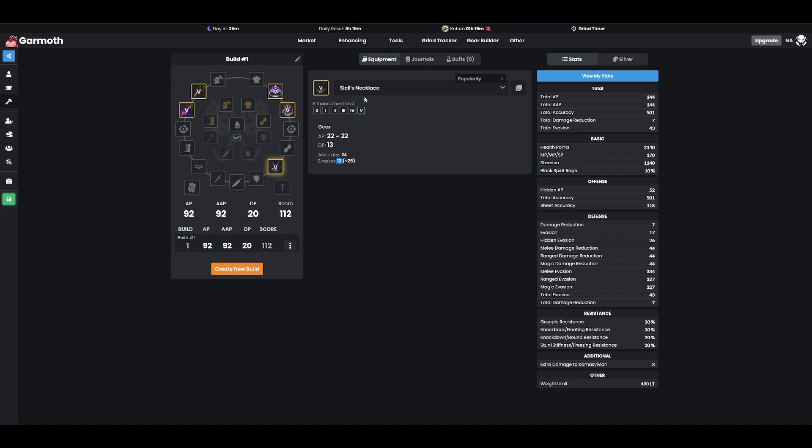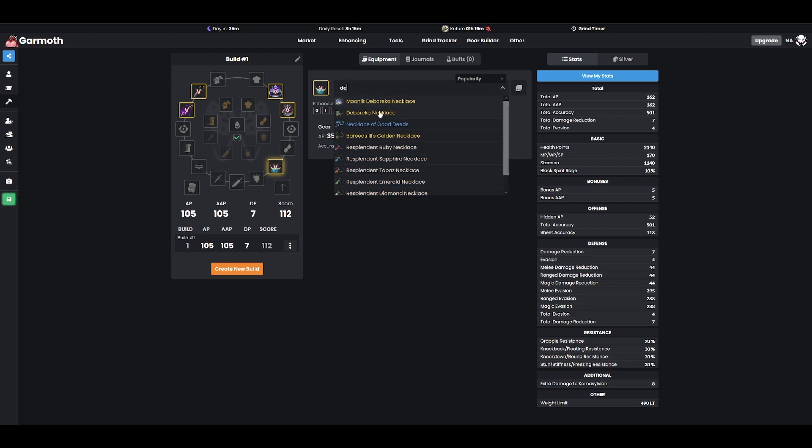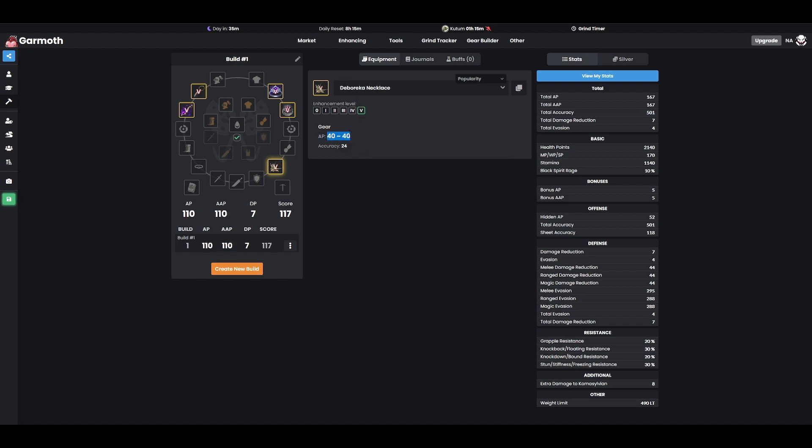Cecil's is going to give us that 13 evasion we need to help pad our stats. Now if you don't need the accuracy and you're not playing evasion, you have three other options for your necklace that are all really similar: Tungrad for an extra 20% BSR and 35 AP, the Ogre Ring giving 35 AP and 24 accuracy, and Latent's Power Stone also giving 35 AP and 24 accuracy. Those are your main AP-focused necklaces. Eventually in late, late game, you're going to want to go Debereca, which gives 40 AP over the 35, but it's way harder to come by and a lot more expensive. I would recommend using Tungrad, Latent's, or Ogre as a stopgap option until you can eventually afford the Debereca necklace.